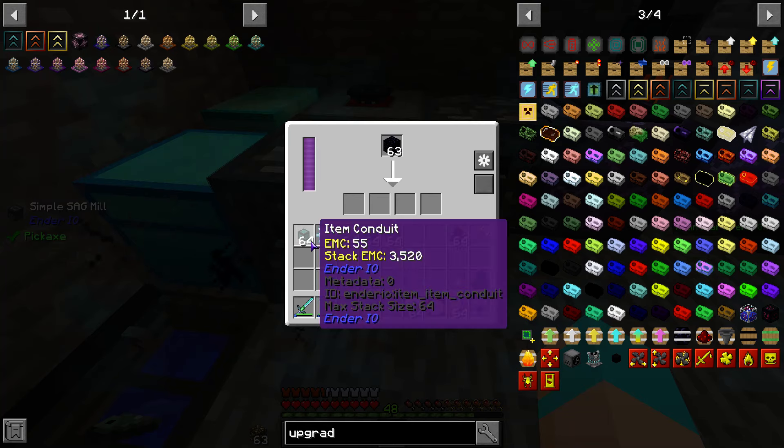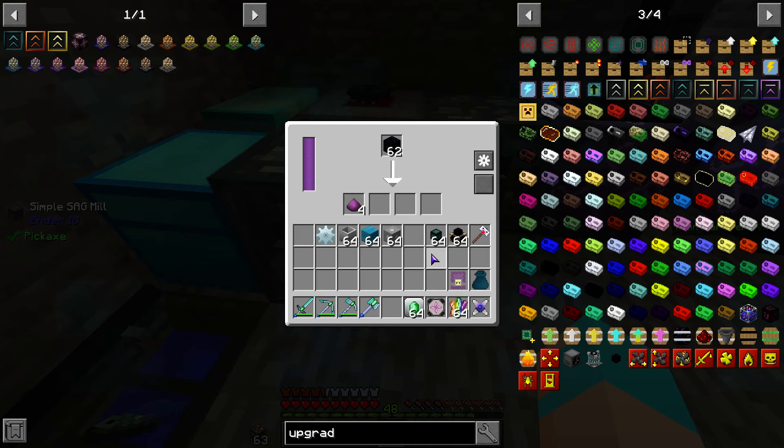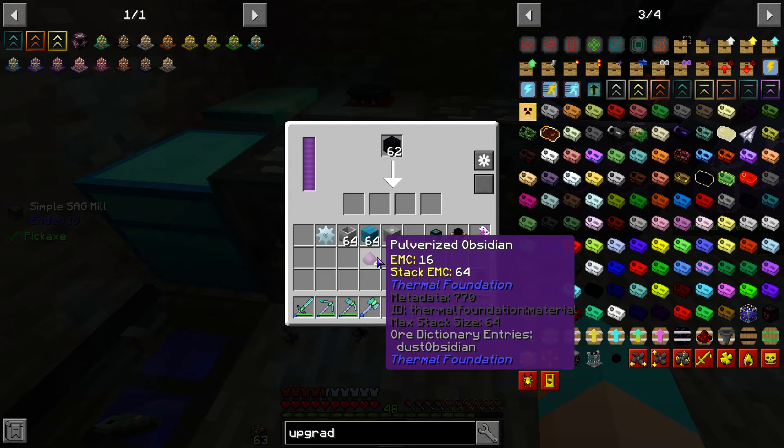That and these. Thank you, I appreciate you coming by, orange cute cucumber. I appreciate the follow as well. Four of those going here — how do we make hardened glass?